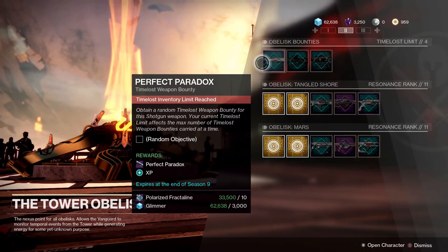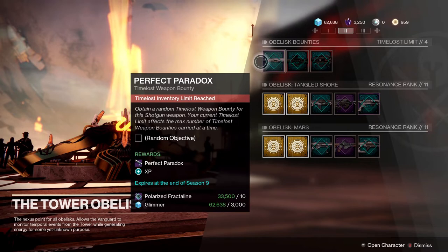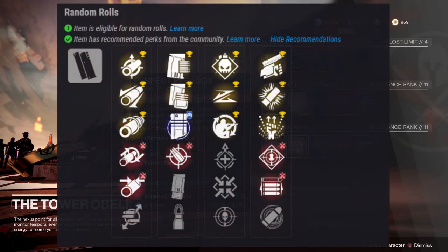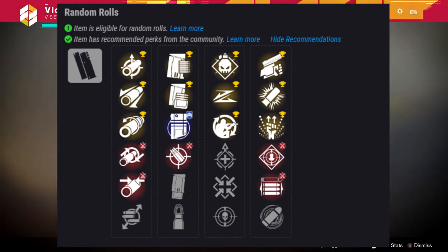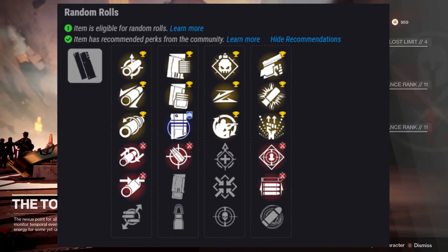Right off the bat we have the Perfect Paradox. This gun is amazing — I think it's especially very good for PvE, and good for boss damage as well. Looking at the perks here, it comes with amazing perks. It's got Firmly Planted, Slideshot, Demolitionist, and it's even got perks like Swashbuckler, Trench Barrel, One-Two Punch, Rampage, and Opening Shot. This thing is stacked when it comes to perks, especially in that second column.